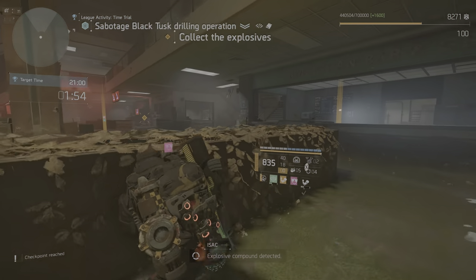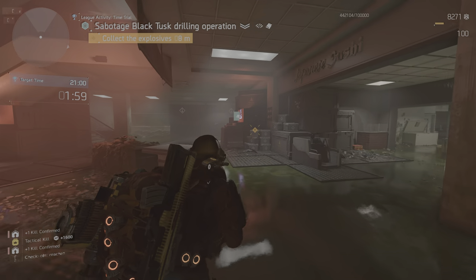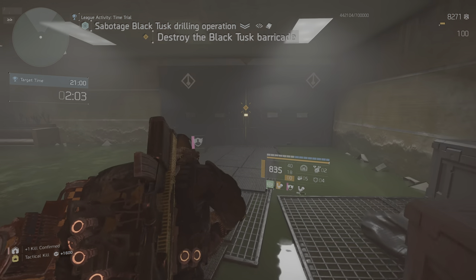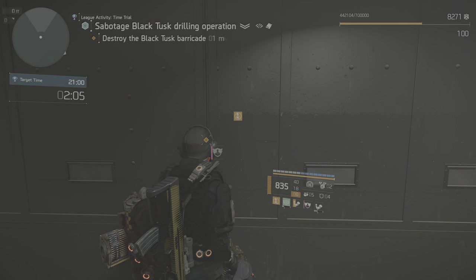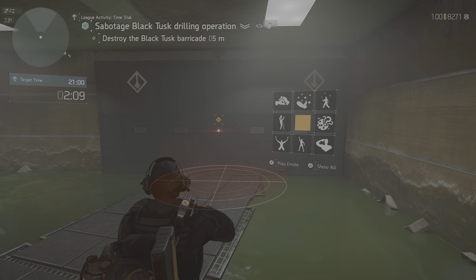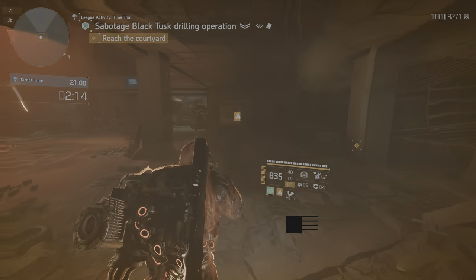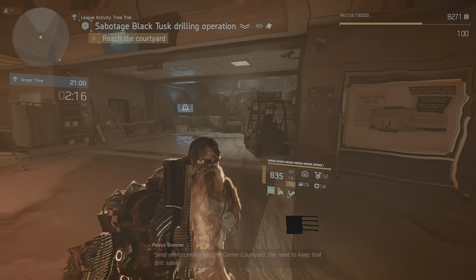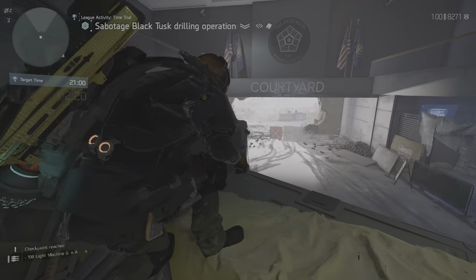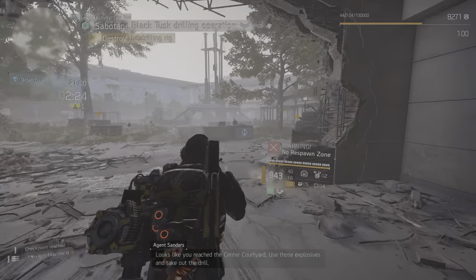Explosive compound detected. You should be able to use that to take out the drill. Send reinforcements to the center courtyard — we need to keep that drill safe. Understood, command. Looks like you've reached the center courtyard. Use those explosives and take out the drill.